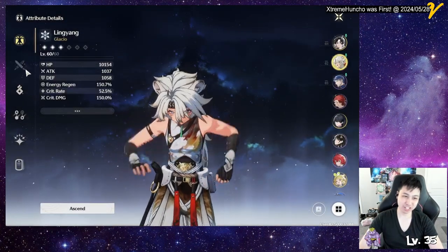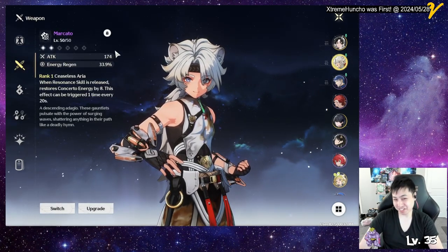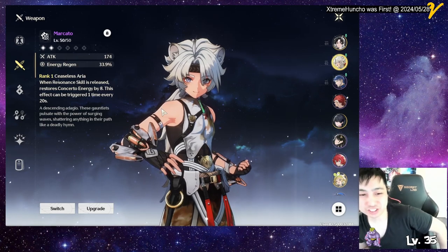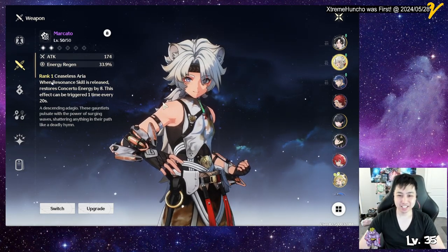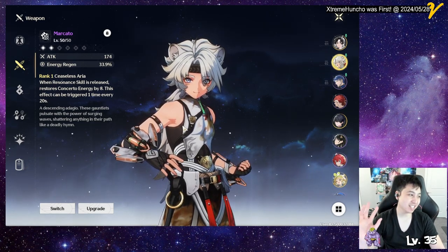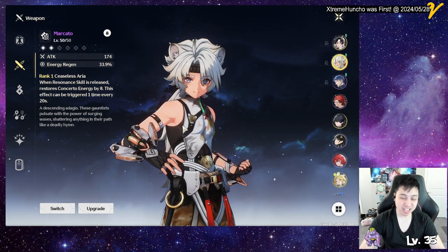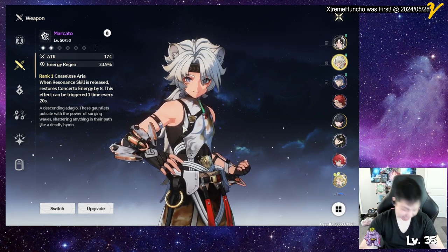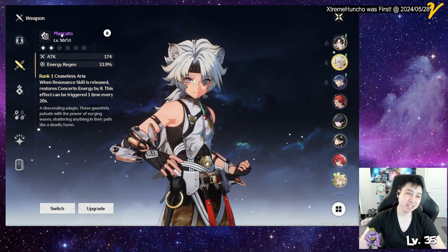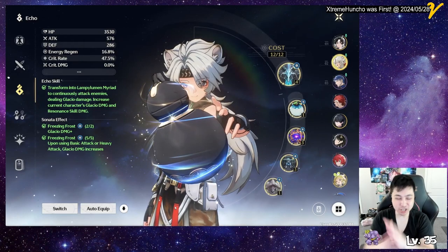The last option I'm currently using is the Marcato, which gives energy regen to get the ultimate faster, and when you use your skill it generates concerto energy — it's okay. For three-star weapons, there are options: one gives energy when you use skill, one gives attack buff on intro skill, one heals when you hit with basic attack, and one increases ultimate damage. The three-star options weren't that great compared to the others.